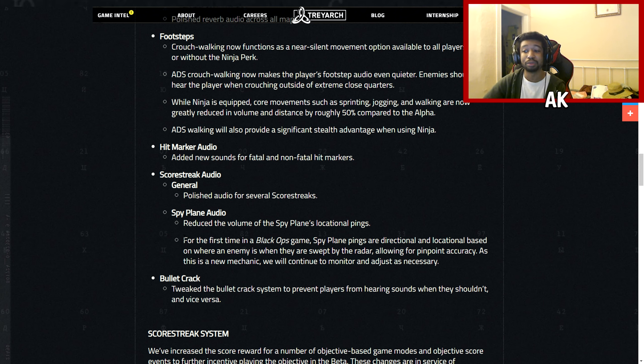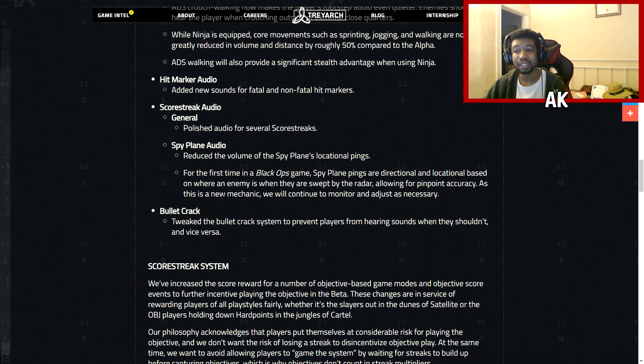Here's a huge change that a lot of people may have overlooked. For the first time in a Black Ops game, the spy plane pings are now directional and locational — based on where an enemy is when they are swept by the radar — allowing for pinpoint accuracy. For anyone familiar with Modern Warfare, this is essentially an advanced UAV. The regular spy plane is now functioning like an advanced UAV, which basically confirms there's a VSAT-style mechanic in the game. I'm thoroughly impressed they added something like this.